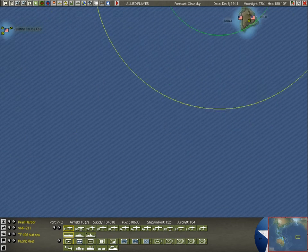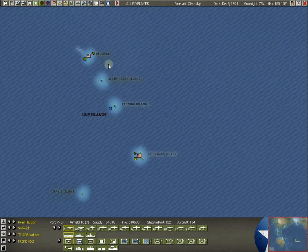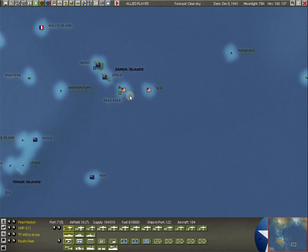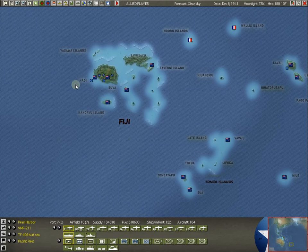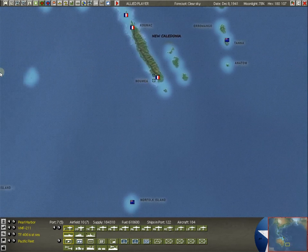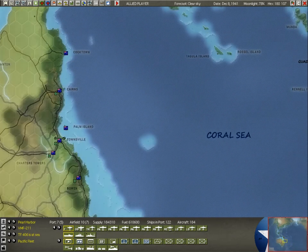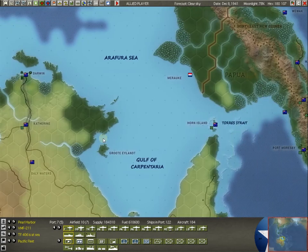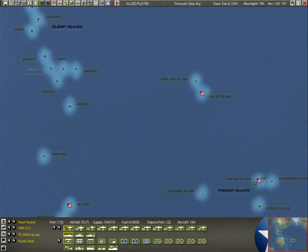It's basically this Pearl Harbor to Palmyra to Christmas to Pago, Suva, Nadi, Nomaya to Australia chain. This crescent also includes Port Moresby and Darwin. This is where we're going to be building our defensive line.